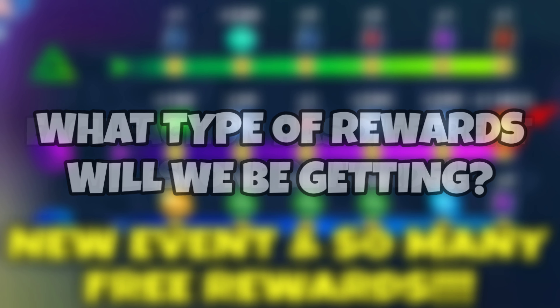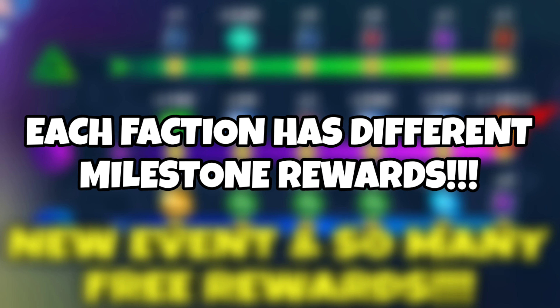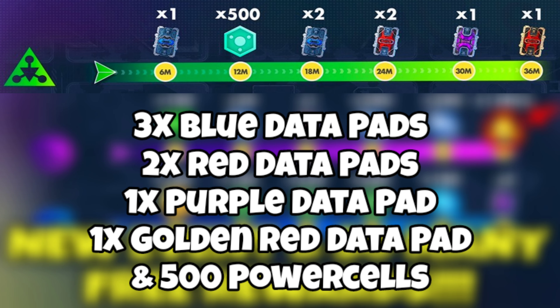What type of rewards will we be getting? That depends on the faction's milestone rewards. Evil Life's rewards are three blue datapads, two red datapads, one purple datapad, and one golden red datapad.